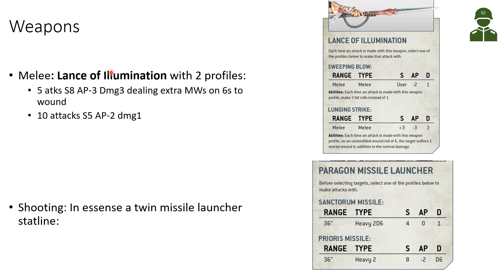Looking at the weapons, she's equipped with a melee weapon, the Lance of Illumination, which has 2 profiles. The Lunging Strike is the strong profile with strength +3 — bringing her to strength 8 — AP minus 3, damage 3, and it additionally deals extra mortal wounds on 6s to wound, making it a very potent weapon. She can also use the Sweeping Blow, which gives 10 attacks with 2 hit rolls, but it's only strength 5, AP minus 2, and damage 1.